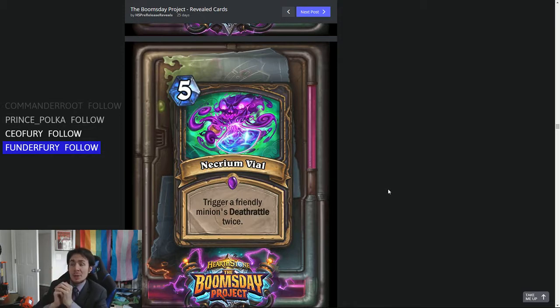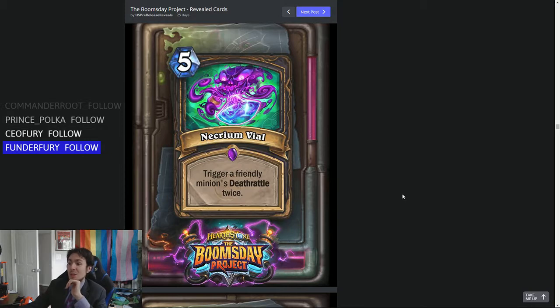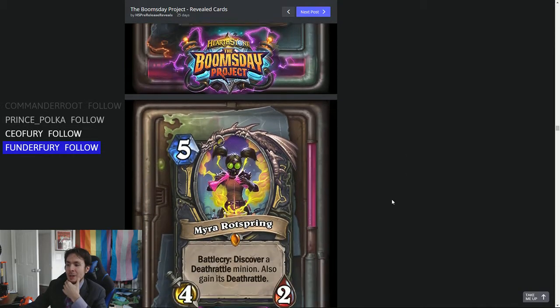If Tomb Pillager was still in standard, I could potentially see that seeing play — 5-mana, get 2 coins, save them for combos, and even then you basically reduce the cost by 2. But in the current standard format, I don't think it's going to work out.